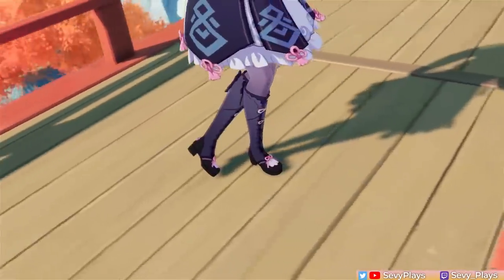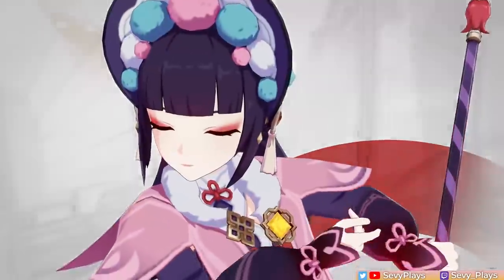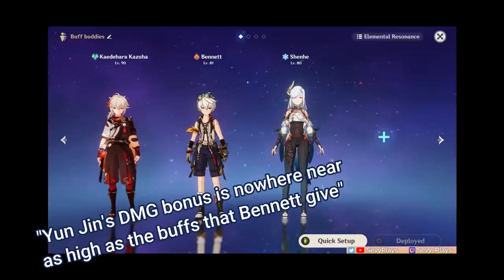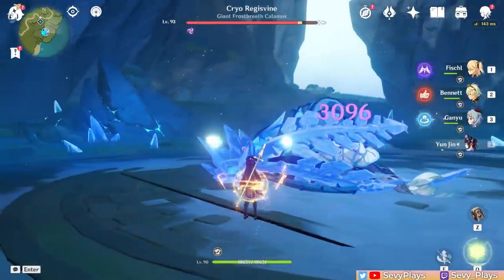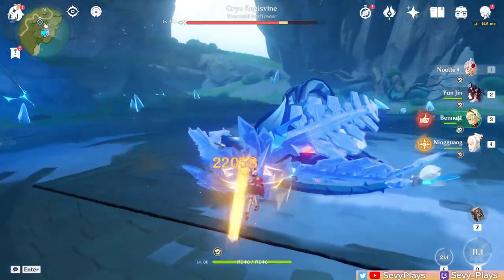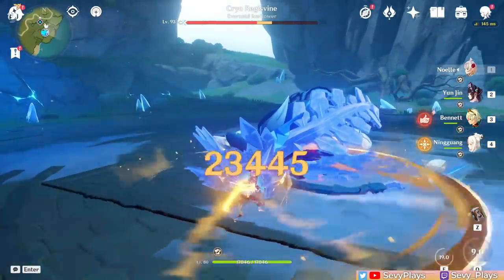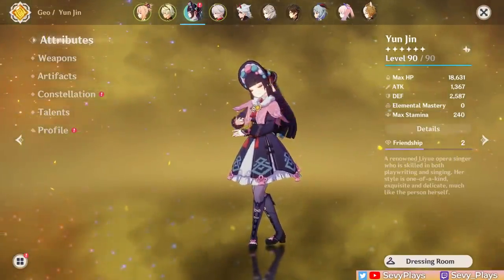Hey everyone, it's Sevi. So when I first reviewed Yunjin in my first impressions video, I said something like this: Yunjin's damage bonus is definitely nowhere near as high as the buffs that Bennett gives. However, after testing her a bit more, I realized that more often than not that wasn't true, and Yunjin is a lot more impressive than I initially thought her to be. So in this video, I'd like to share how I put Yunjin to the test.